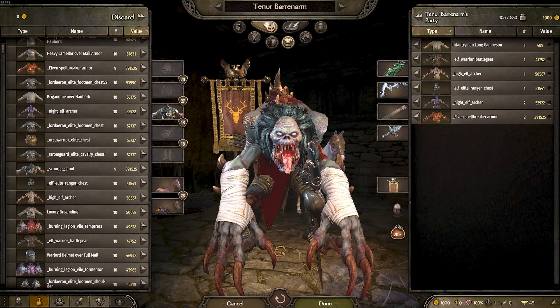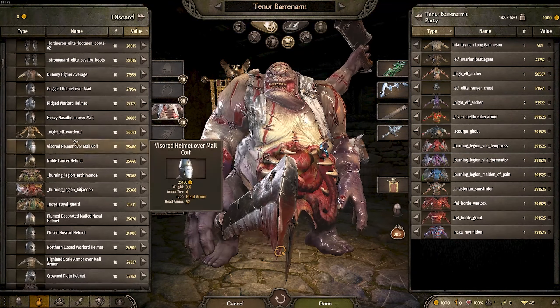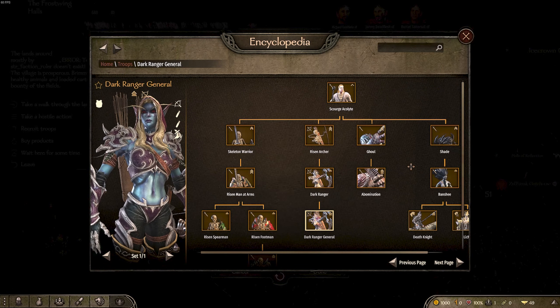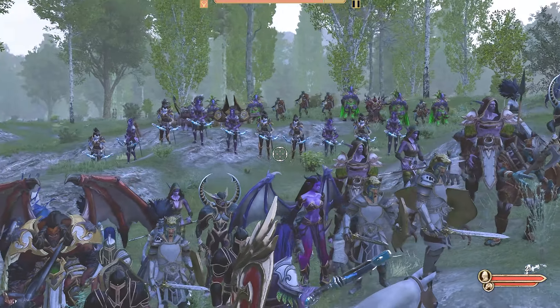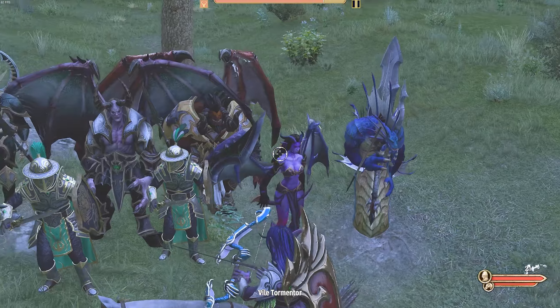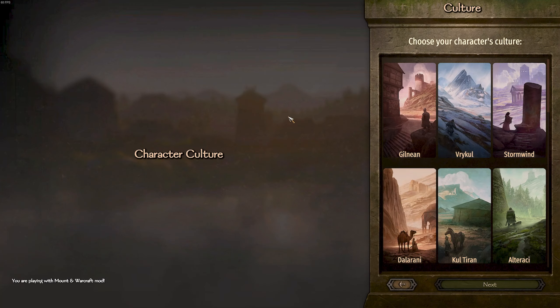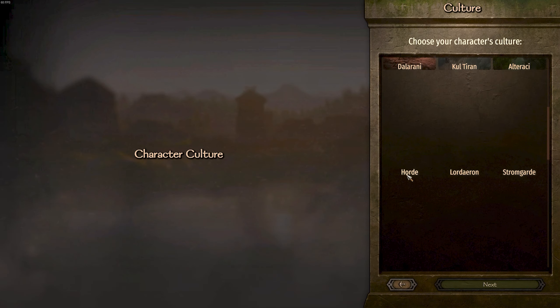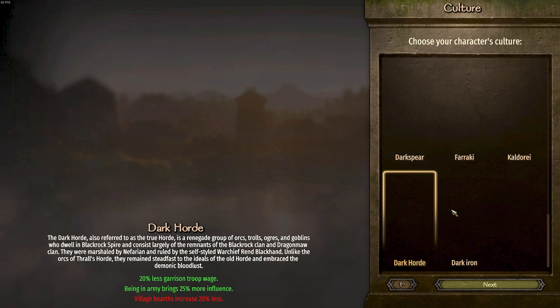They've also added in 23 custom cultures all with their own unique troop trees. Magic has been implemented in some ways, allowing you to cast fire spells as well as healing. We now have custom buildings, both on the campaign map and also in the battle maps. Undead units can now spawn and won't consume any food or money, so you can have an extremely elite undead army. Lords no longer respawn with a full stack, so if you defeat an enemy lord they will actually take a while to rebuild. Over 200 new items, 10 playable races all with their own custom stats, and finally over 23 cultures to pick from.